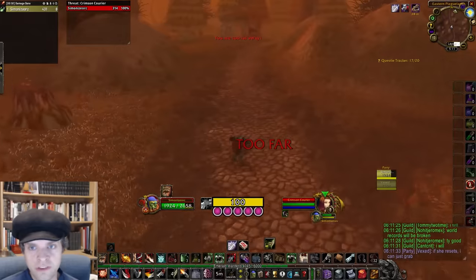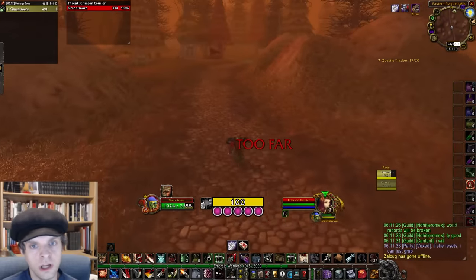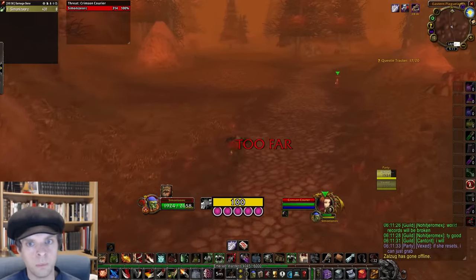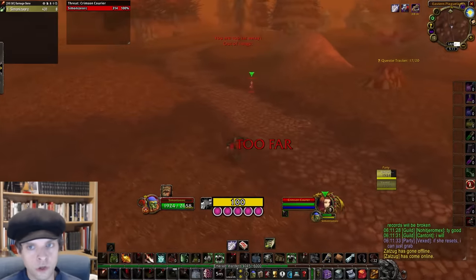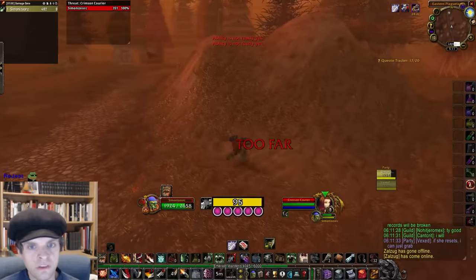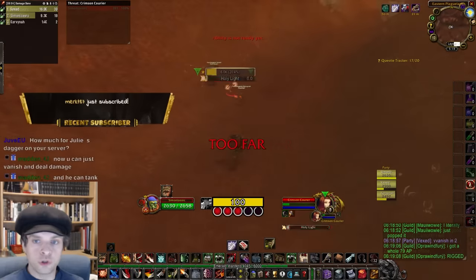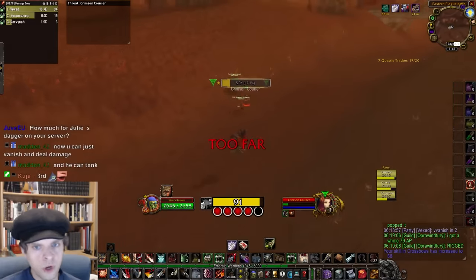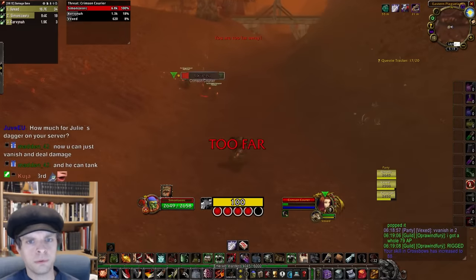Done correctly, the Bodyguards will eventually reset and you've got the Courier alone. But if you didn't do the special pull technique where you hit them all at once with one ability, the Bodyguards and Courier will be linked, and when one of them resets, they will all reset. Now surely you could take a massive squad of people out here to brute force it and kill them all, but as a Rogue player, I prefer a more subtle approach.